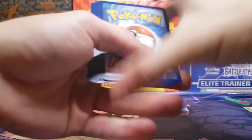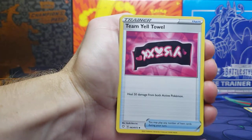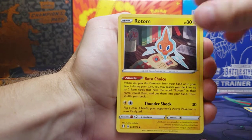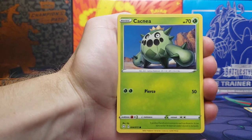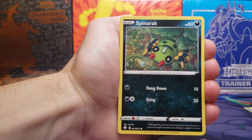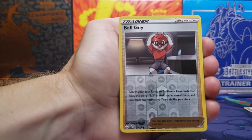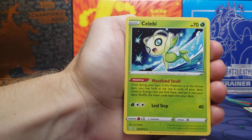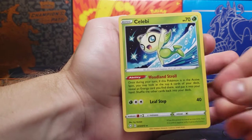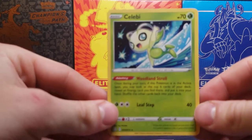Alright, final code card. I'm going to say Water Energy — I got Fire. You got the Team Yell Towel. Rotom. Rusted Shield. Cacnea. Cufant. Weasel. Spinarak. Nice Shinx. Ball Guy Reverse Holo — there we go, add that to the binder afterwards — and a Celebi non-holo rare. So unfortunately nothing crazy pulled, but it was only two packs.